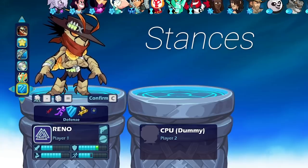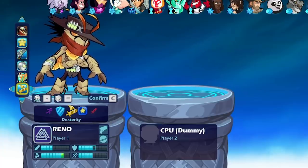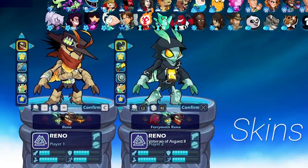Defense stance takes away from speed — not bad. Dexterity stance takes away from defense and gives Reno eight dexterity, which is his highest possible stat. Overall pretty good stats, pretty well rounded. Let's look at the skins for Reno, starting with Fairy Moth Reno.